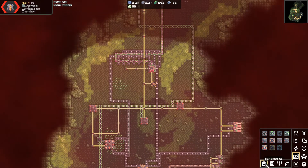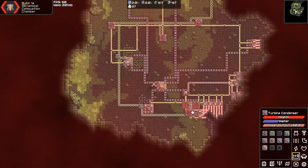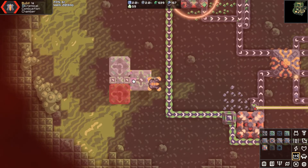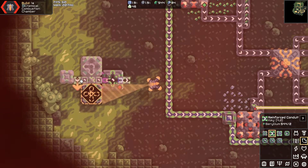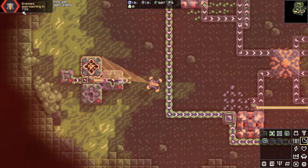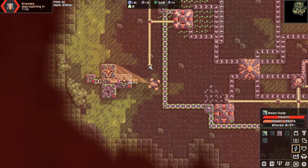I ran the numbers and I'm back. This blueprint can be run — this blueprint is already perfect, there's nothing wrong with it. It can be run utilizing two turbine condensers. That is literally exactly what we're going to do. We're going to plop this down over here and grab ourselves a reinforced pump, and that reinforced pump is going to feed straight into here. Enemies are approaching in eight minutes — I'm so happy about that.